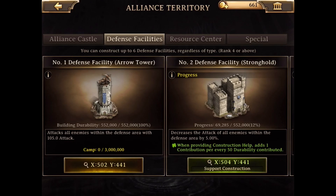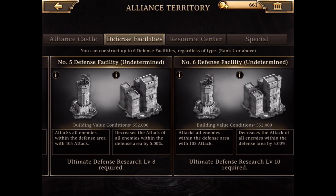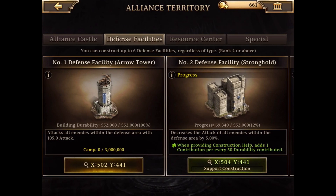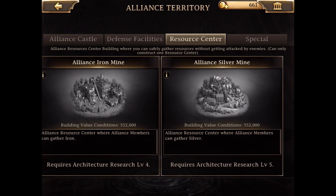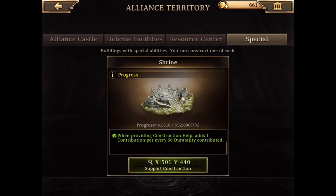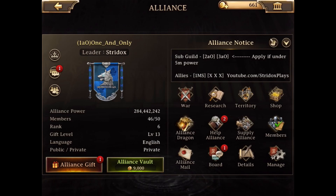Here you can see what you can make — you can make six of those. You need to research them before you can make them. Same with these guys, you can make all of these — resources for the guild or alliance. And then you have this special building which will summon monsters for you.